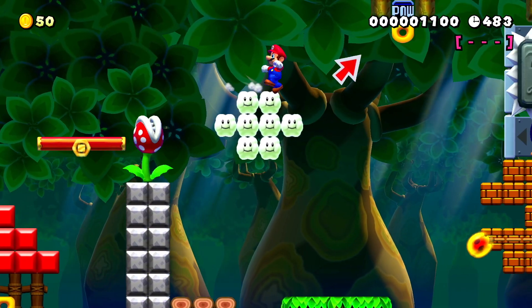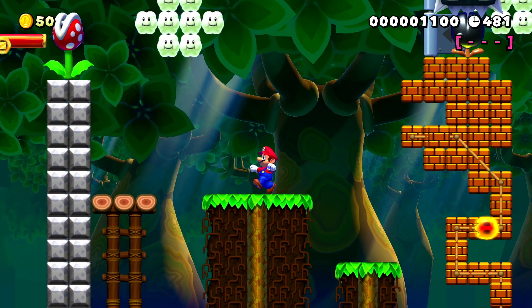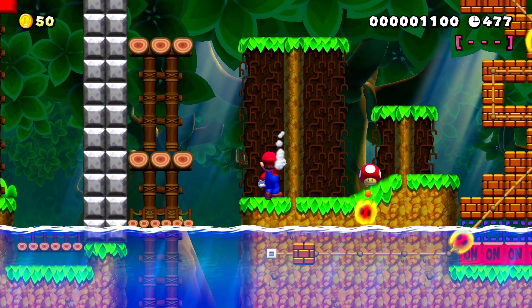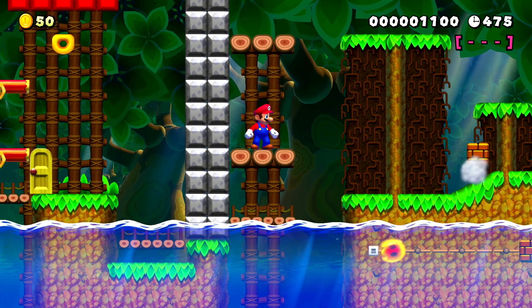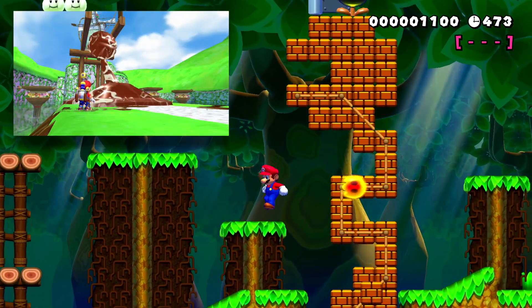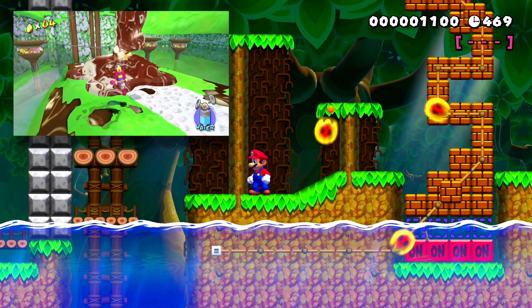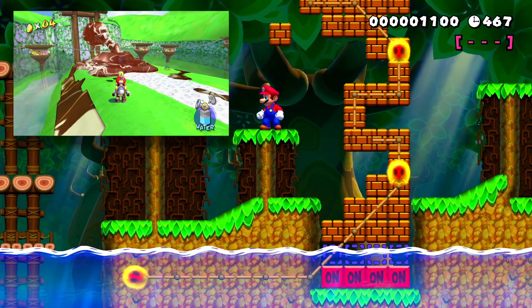First we have a little area of Bianco Hills until we get to the bridge where we see the Polluted Piranha Plant. It looks like it's throwing up goop and fire at Mario, as blocks and fireballs come out. Mario has to hit the bottom of the falling block out of its mouth in order to create a vine to climb up and hit the power block to defeat it.